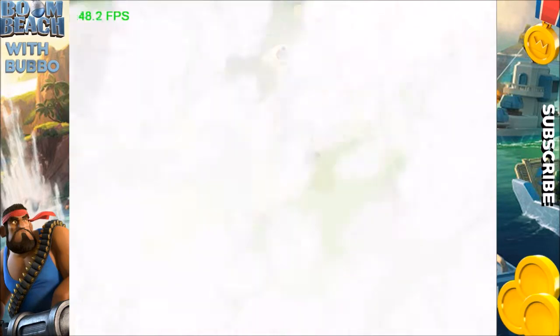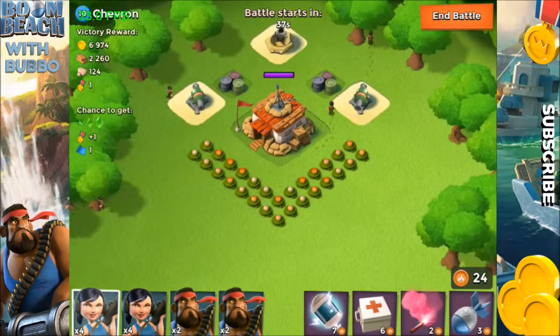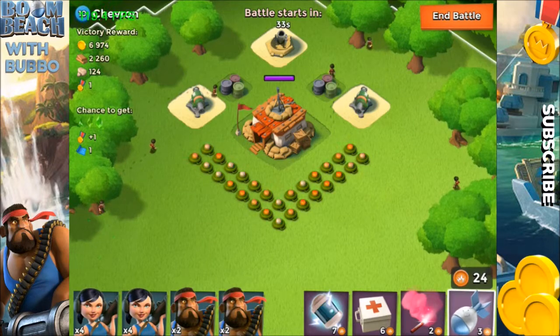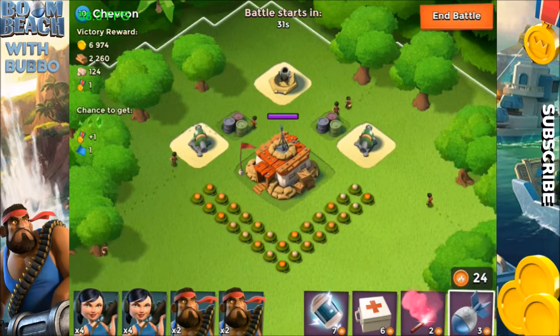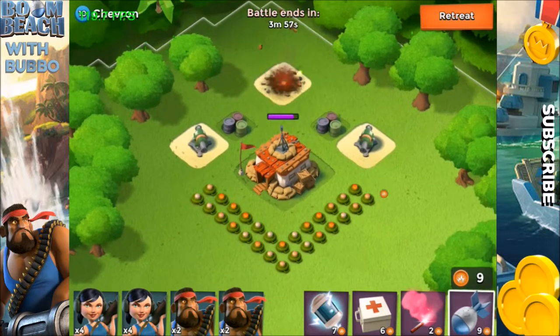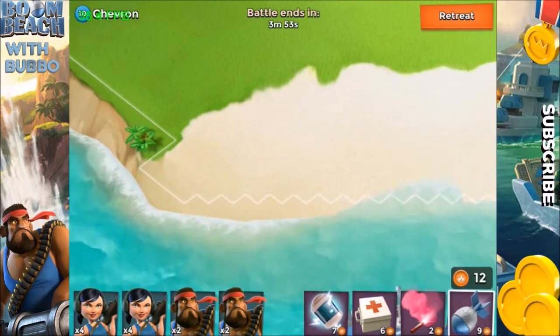Let's jump into this base. It has two cannons and one mortar, and we're gonna attack it. If we can take out that mortar in the back, we'll be pretty set. So we throw three artillery on that mortar and there it goes — the mortar's gone.